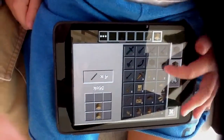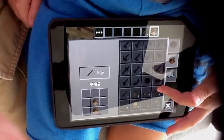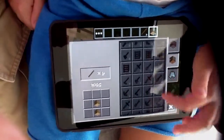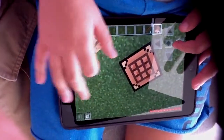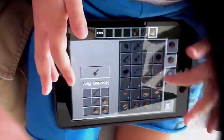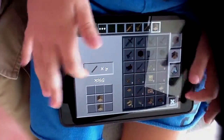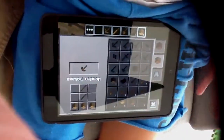The crafting menu has arrows, beds, bookshelves, bows, diamond weapons, fences, gold weapons, iron weapons, ladders, rails, and so on. Now we're going to craft our axe, our sword, and our pickaxe. Those are the first weapons you would need in Minecraft, but advanced weapons are like these.